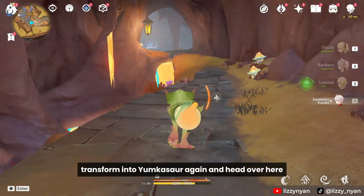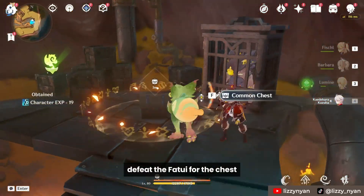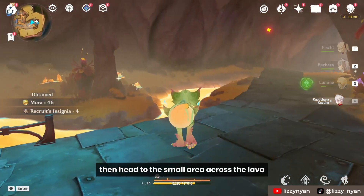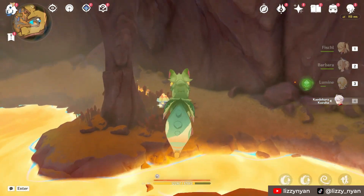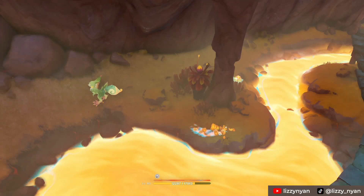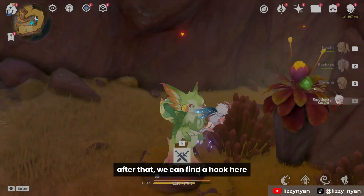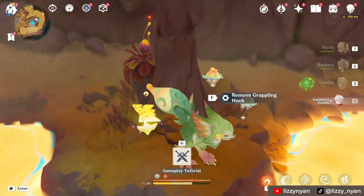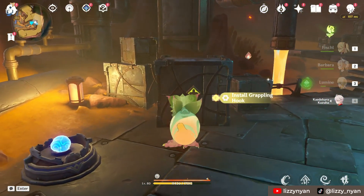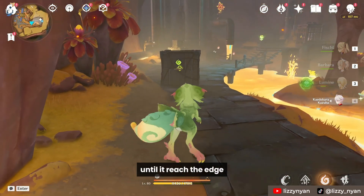Transform into Yunkasar again and head over here. Defeat the Fatui for the chest. Then head to the small area across the lava and catch the moving platform. After that we can find a hook here. Remove the grappling hook and install it on the box with a green mark.